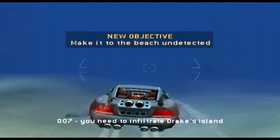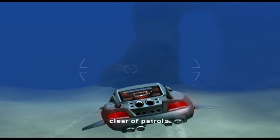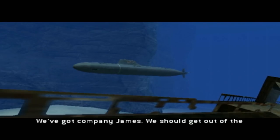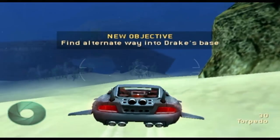007, we need to infiltrate Drake's Island undetected. Look for an entry point and stay clear of patrols. So first problem: you can't see anything. In fact, you can see the game's built-in scan lines. We should get out of the main channel. Go to the right.